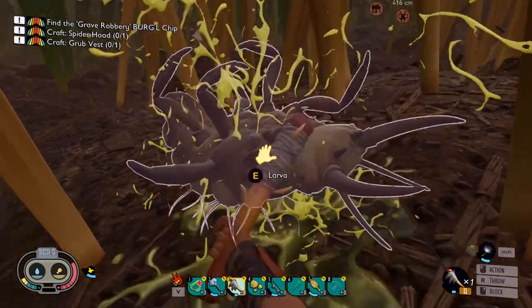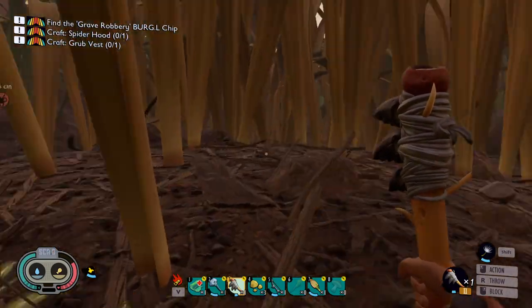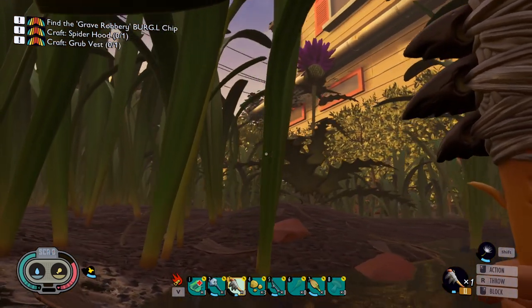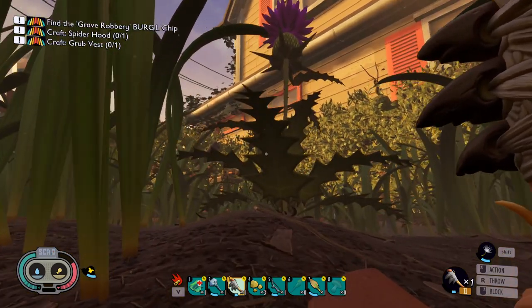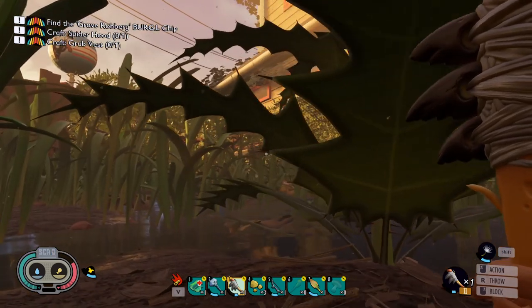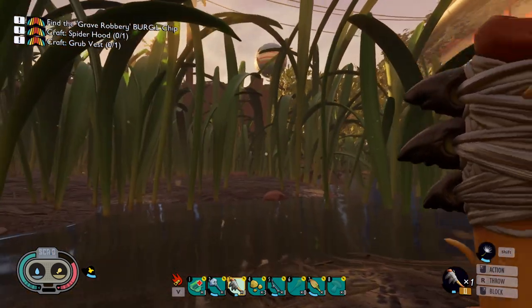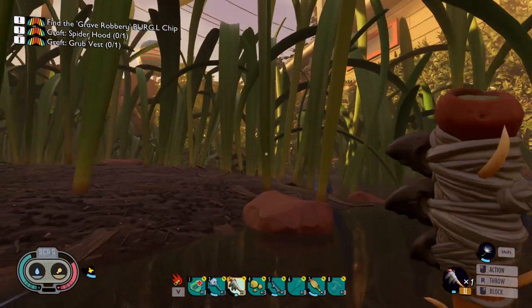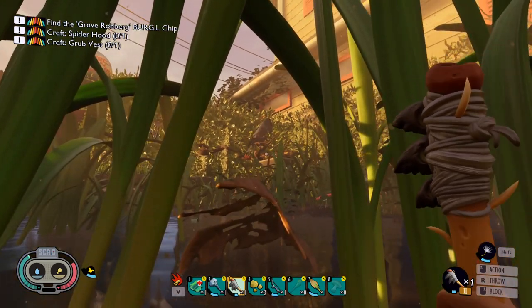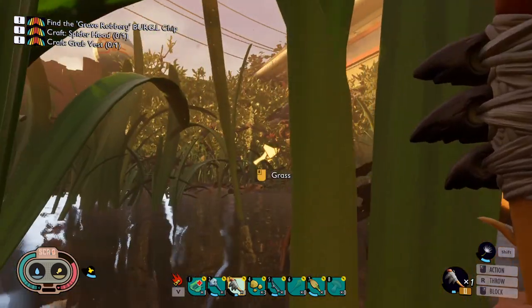We've unlocked a few of these already, but today we're gonna be focusing on the bird — there's the bird right there. We call him Thick Bird because he's a big old boy, and this bird will drop feathers. Currently, you cannot fight it. We tried during our live stream today to actually fight this bird. You can't do anything — everything just falls right through it, but maybe in the future we'll actually be able to take it on. This bird will land at various locations throughout the map and drop feathers.